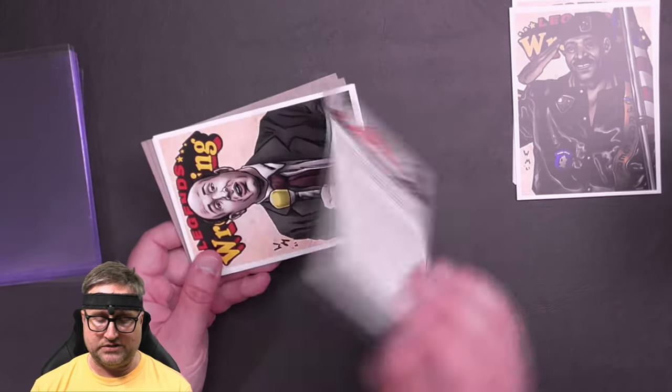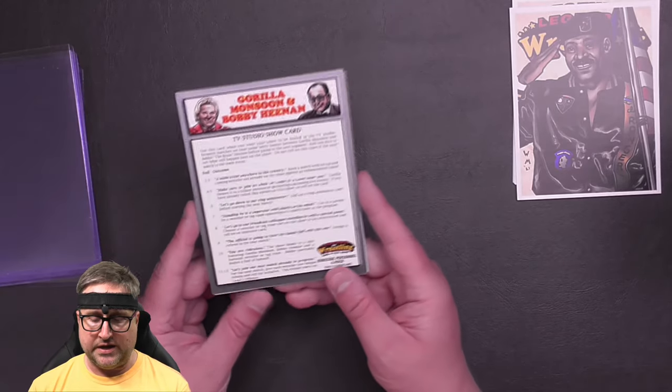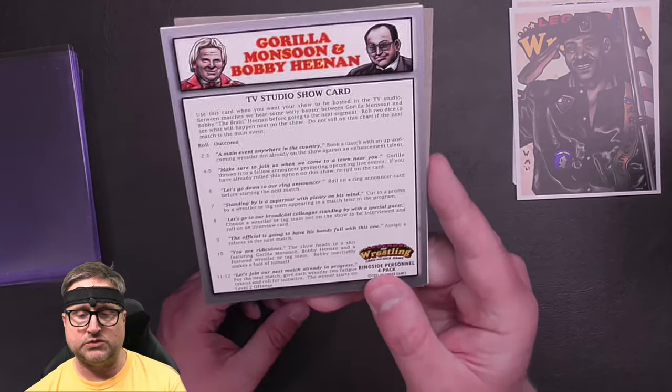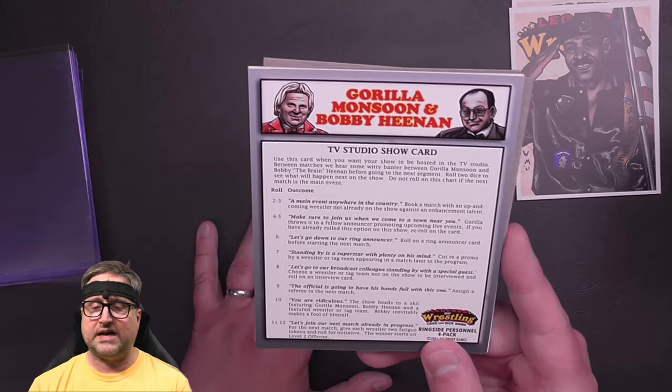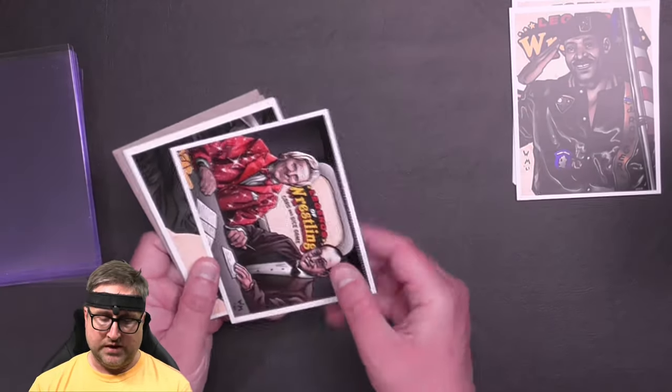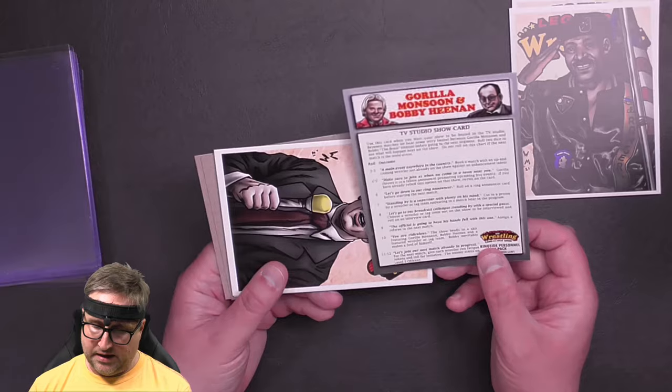Ladies and gentlemen, the Bobby Heenan Gorilla Monsoon card — TV studio show card. Use this card when you want your show to be hosted in a TV studio between matches. We hear some witty banter between Gorilla Monsoon and Bobby the Brain Heenan before going on to the next segment. Roll two dice to see what will happen next on the show. I love it that it will sort of book a TV show for you — you start with a list of matches and then roll to have different things happen or go to segments. Very cool, and the artwork is fantastic.